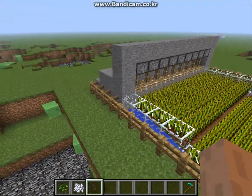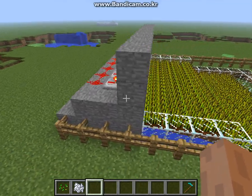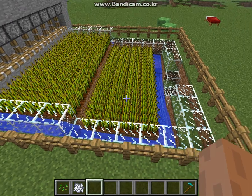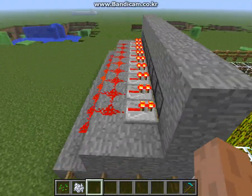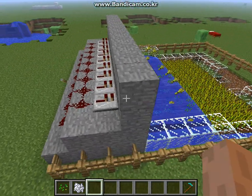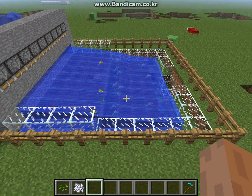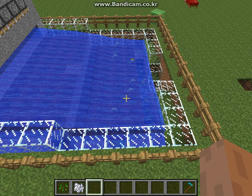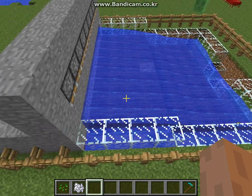Basically what I'm gonna do is pull the lever that's behind there, connected to redstone and all that stuff. What's gonna happen is the water is gonna flow down and it's gonna harvest the wheat. Let me show you — pull the lever and the water is gonna flow down and collect all the wheat.